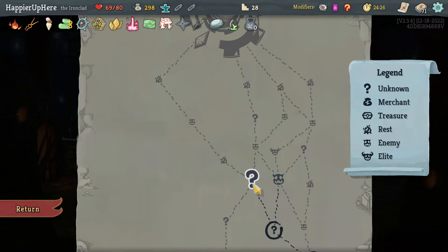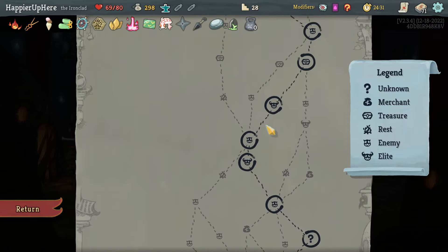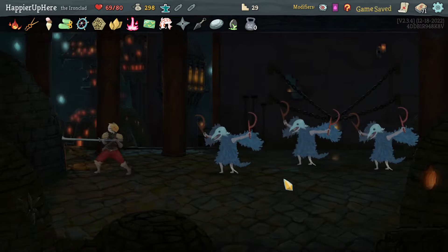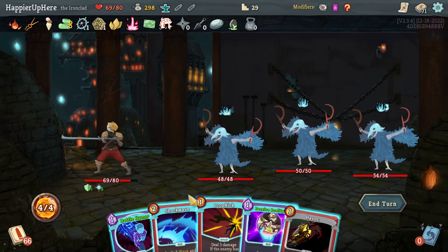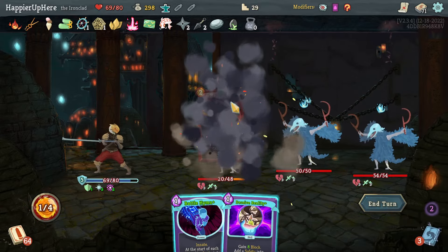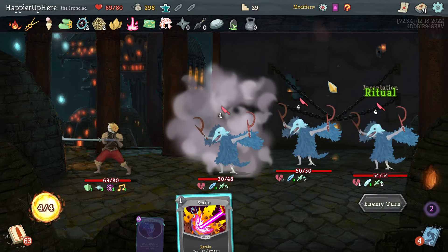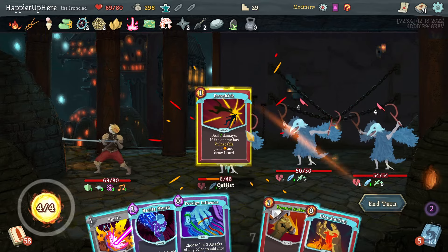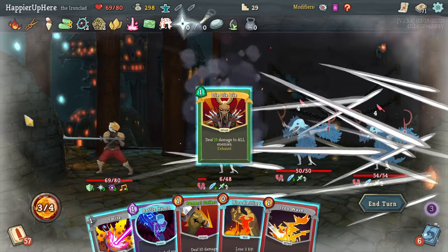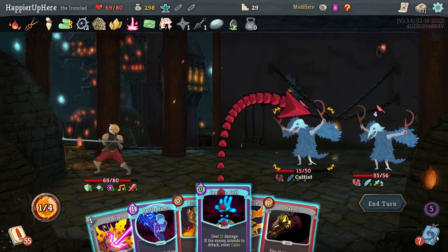Two question mark rooms have a 20% chance of being an elite, and they also accumulate. I'm hoping to get Mystery Machine. Let's take the safe path with the guaranteed elite. Shockwave then Drop Kick — one of the reasons I picked up Shockwave. Havoc plays a Heavy Blade. Battle Hymn. 12 incoming — two Drop Kicks. Foreign Influence — I was hoping for AOE damage. Pommel Strike; Infernal Blade gives Fear No Evil, which lets me enter calm. Iron Wave and I'm fully defended.